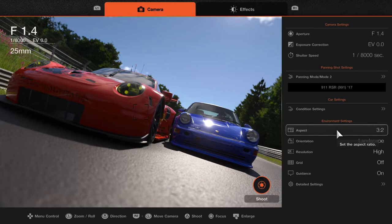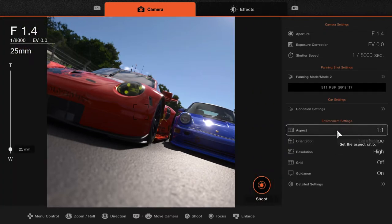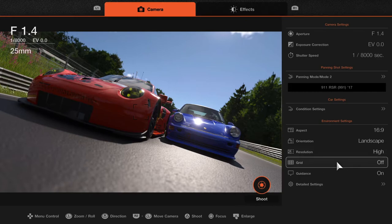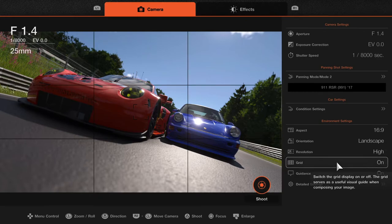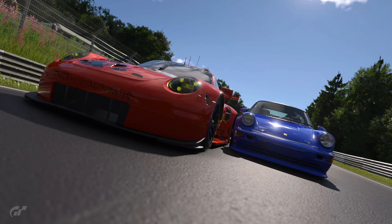Aspect ratio depends on where you're putting this. If you're making a poster or putting on Instagram for your phone, use that straight vertical kind of shot. For widescreen like your TV, use that one. Resolution - we want it high, we don't want the grid. That's basically all you need. Come over here to shoot - these cars are going to be nice and crisp, focus is on the cars. Boom - that is a great shot.